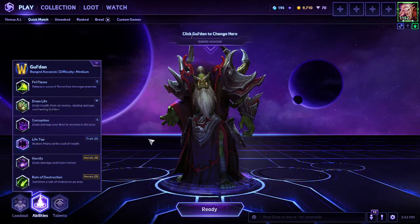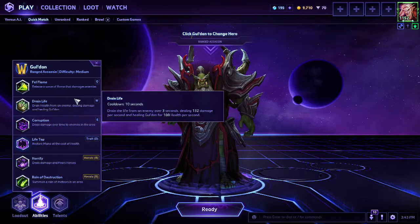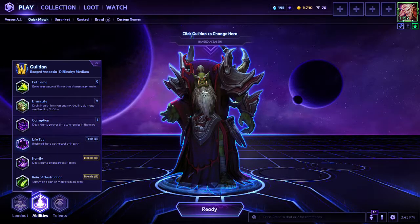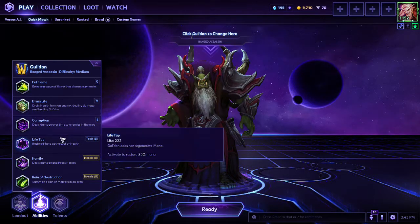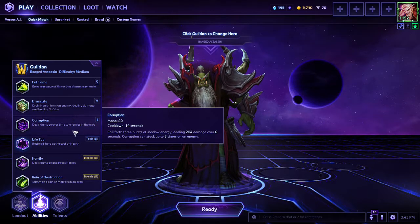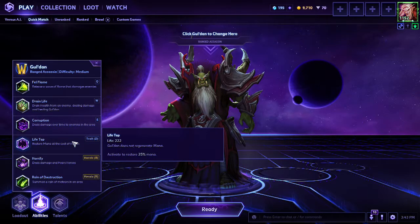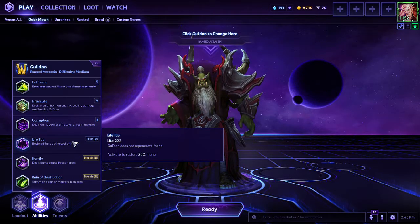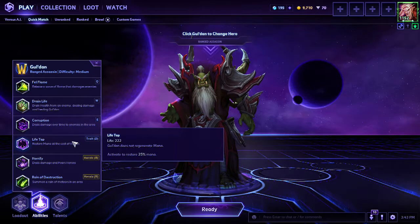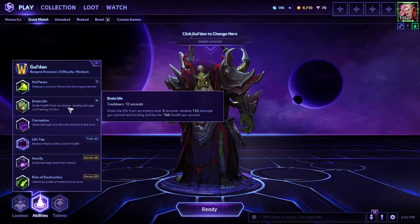Since his time in the Nexus, he has been a pretty decent, pretty strong ranged assassin. He's part of the Spellcasters, though more of a warlock than a mage, because he has a trait called Lifetap. Because Gul'dan does not regenerate mana, he has to activate Lifetap in order to restore mana, but he takes it from his health, just like a warlock, which is why he has his Drain Life ability.